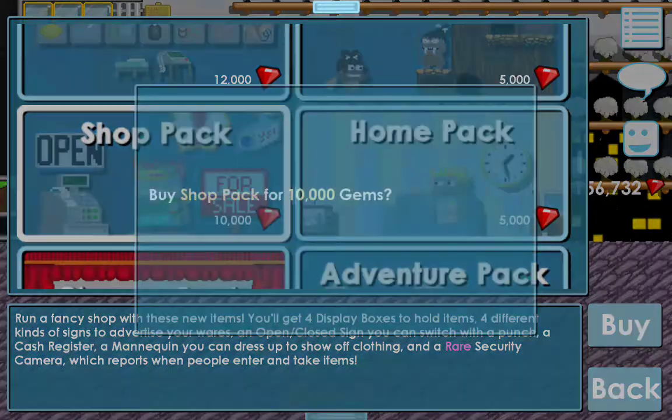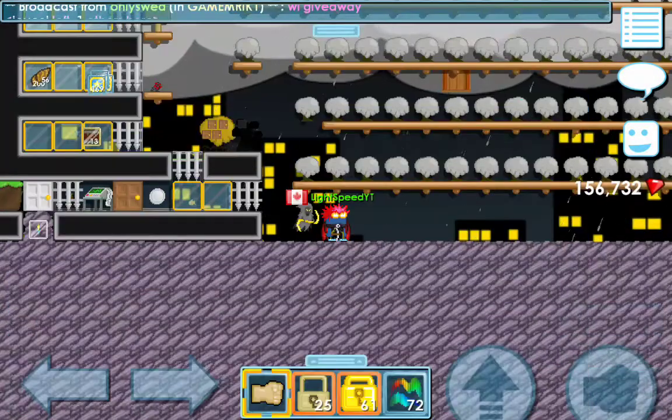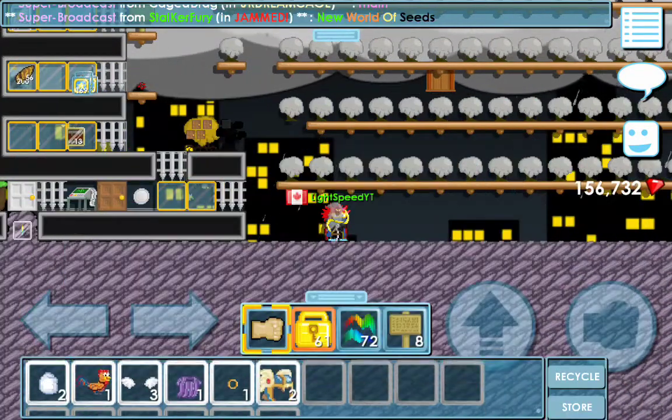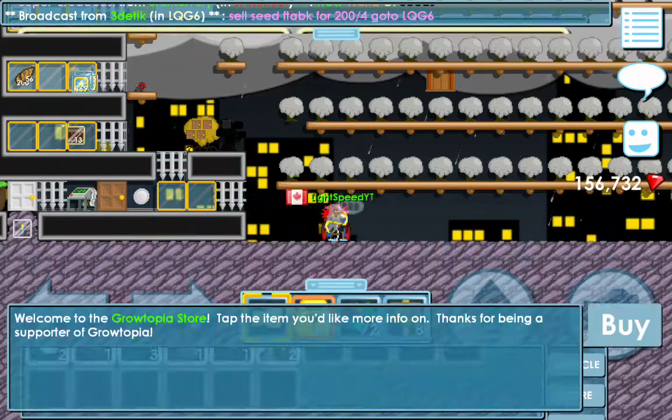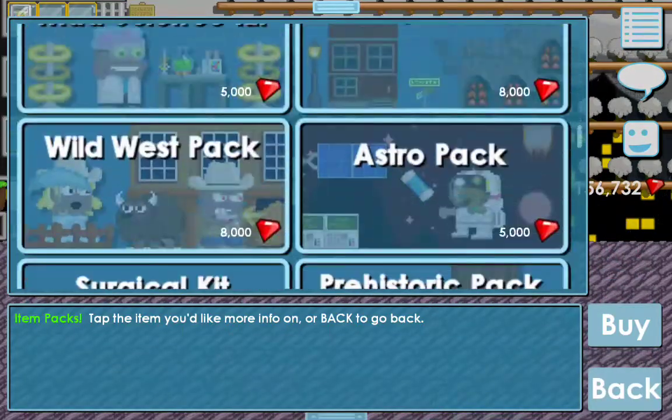What you want to buy is the shop pack. I'm gonna buy it — oh wait, can't fit all that in my backpack. I made a fair bit of room, as you can see, so I'll go ahead and buy that now.